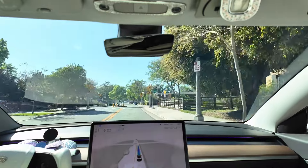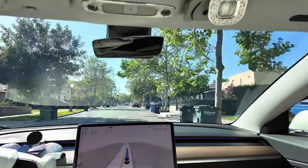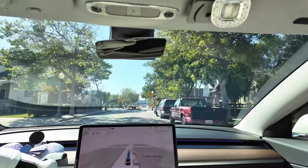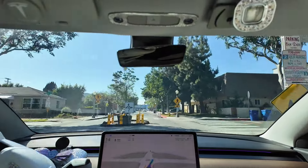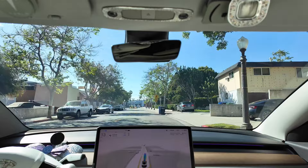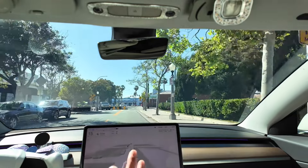That was the first mini roundabout, and this is the second one, which is not indicated on the map. These are pretty tight situations. Initially with FSD beta version 10, I had to disengage at pretty much all of these roundabouts because the car just would not be able to handle it. But now it handles like a champ.